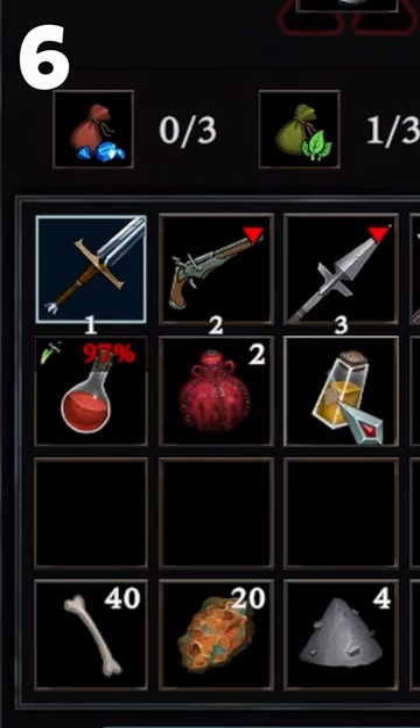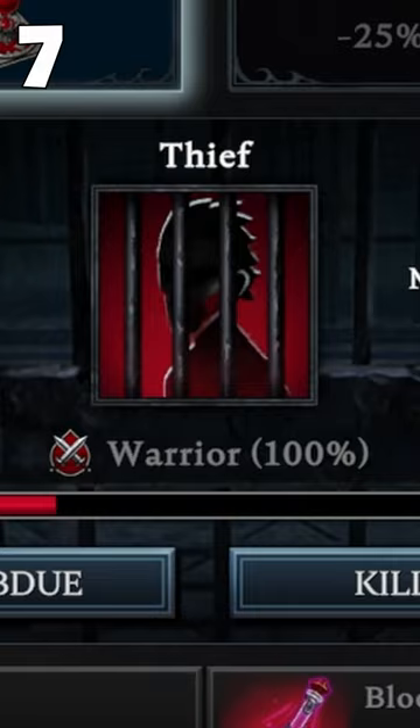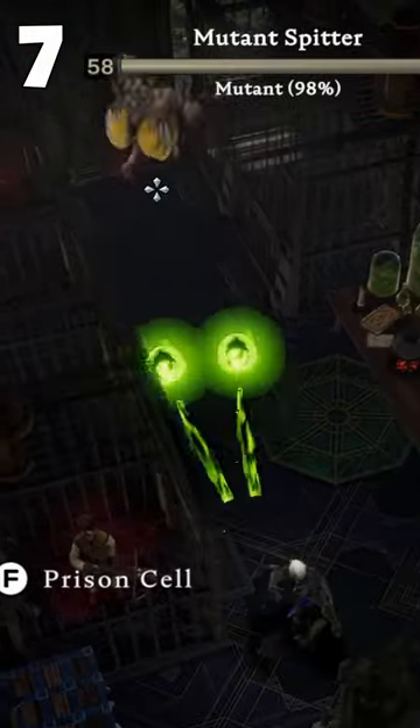Consider potions for extra power. Use radiant gruel to raise a prisoner's blood quality, but beware of the 35% mutation chance.